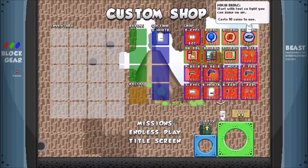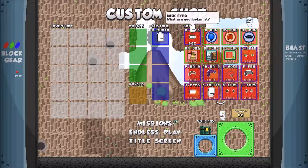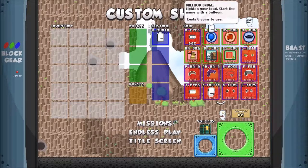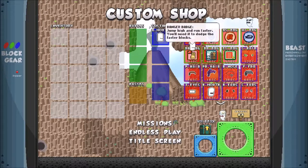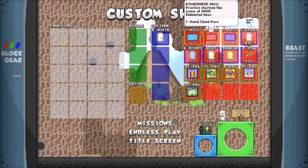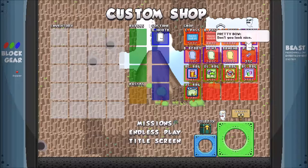There are all these different things I can buy. I've already got a few coins saved up, and it looks like I can buy some basic eyes. You can also buy coins, start the game with a balloon, or start with items that drop in the game. You can change your color if you have enough money, or get a little bow. Anyway, that's the shop — we'll revisit that after.